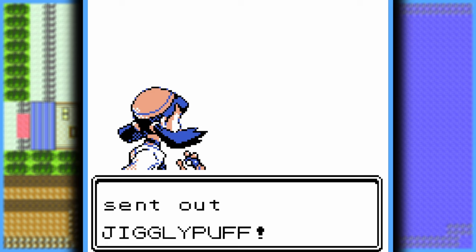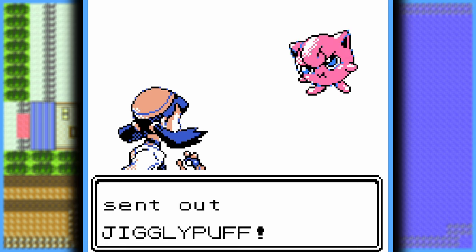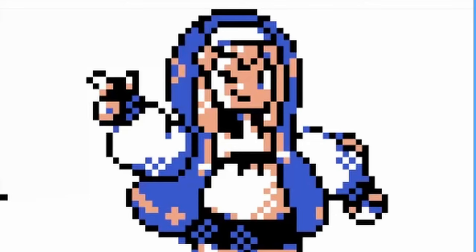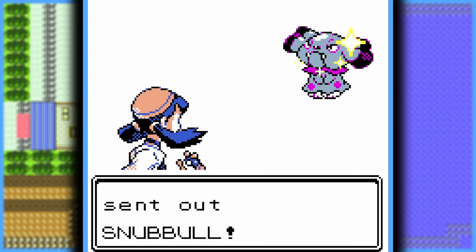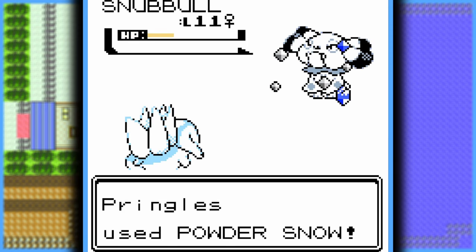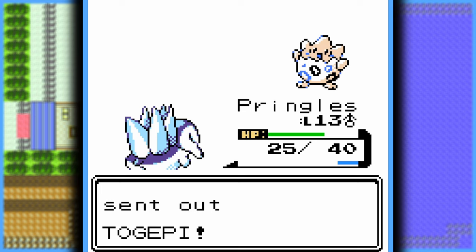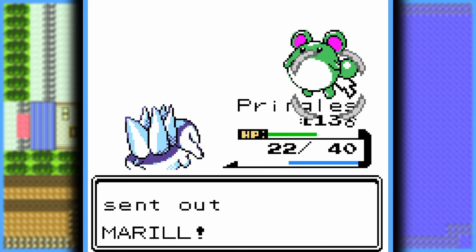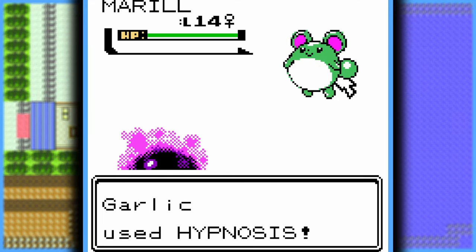Two things are different from the original: first, it's no longer a Flying-type gym — it's a Fairy-type gym. And secondly, Falkner isn't the leader; Bridget from Guilty Gear is. She sends out a shiny Snubbull, so I send out my own shiny as well. But after two Draining Kisses, I swap into Cyndaquil and spam Powder Snow. Then she sends out a shiny Togepi, and I just spam Powder Snow until it goes down too. Then she sends out her Marill, so I use Gastly to put it to sleep with Hypnosis and spam Lick until I win.